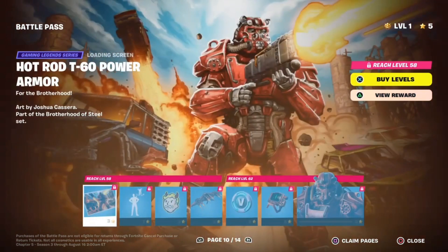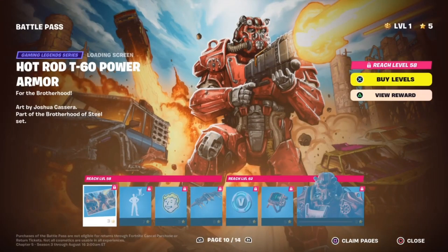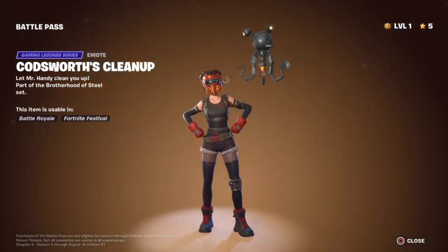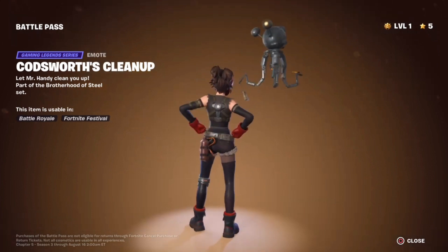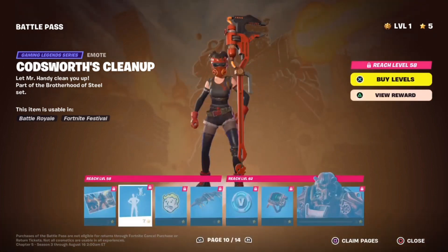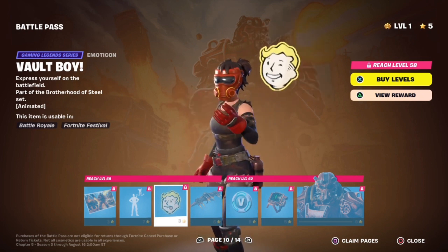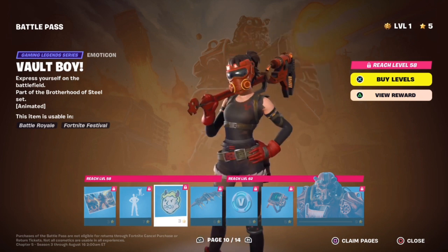On to the second page — we got the Hot Rod T-60 Power Armor loading screen. We got the T-60 Power Armor with some Hot Rod paint on it. It looks like he's holding a laser rifle — I think that might be a new item in the game. In the background, we see some cars. Fitting that Mad Max-like type post-apocalyptic stuff, I love it. The Codsworth Cleanup Emote — I love this. Got a Mr. Handy spawning up cleaning you up. I'm definitely going to be using that after every kill. Got the Vault Boy Emoticon — I love this. I can't get enough of this Fallout collab, man. This is like my dream collab.